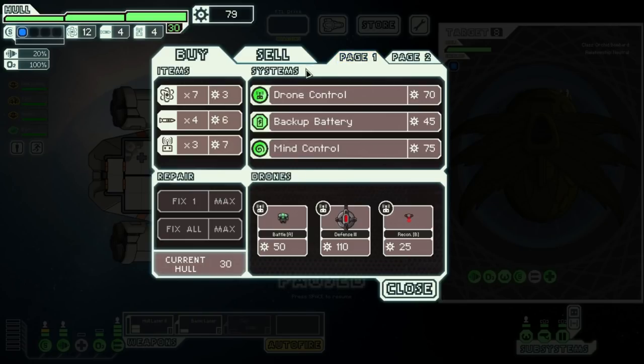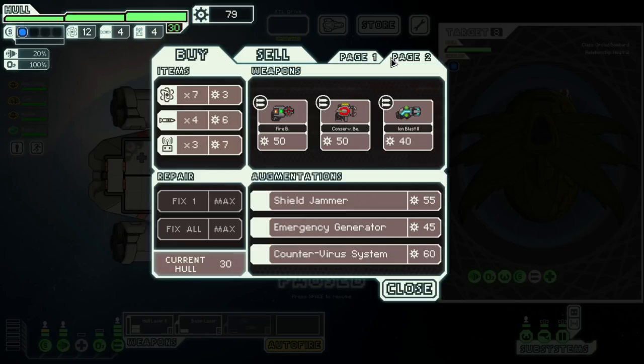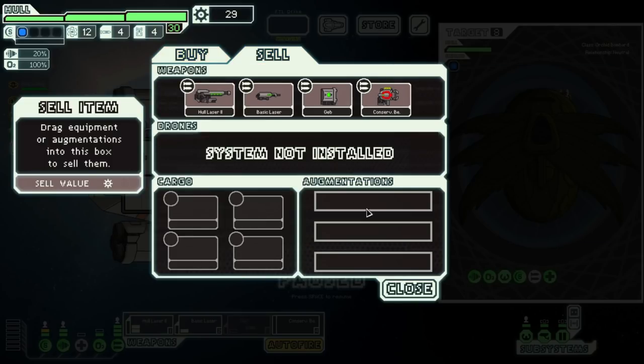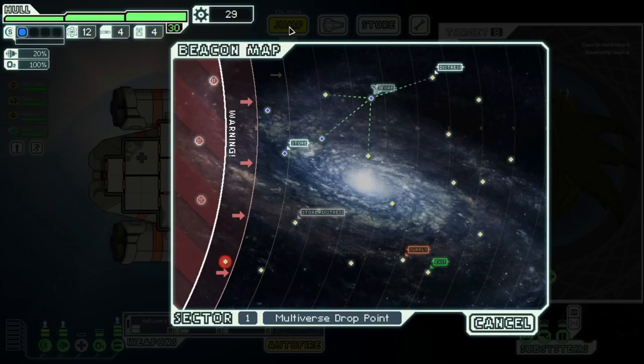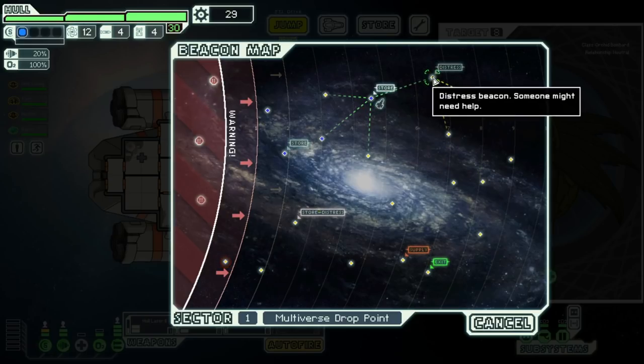I think we're going to buy the conservative beam — especially because it's like we can just use it immediately since it doesn't need power. Sell-wise, I don't think we're selling just yet. And then there's a distress. So the store sieve — what does that mean? It was green and now it's just a regular store. I'm not really sure — maybe somebody in the comments knows. I'll ask the devs.